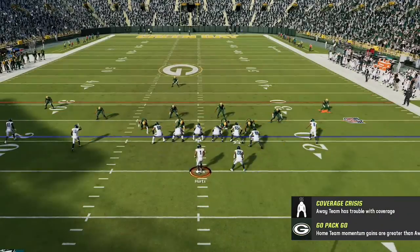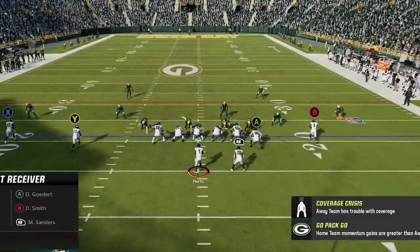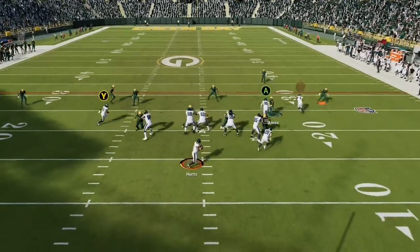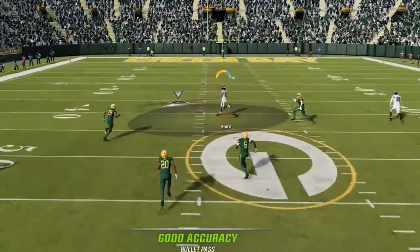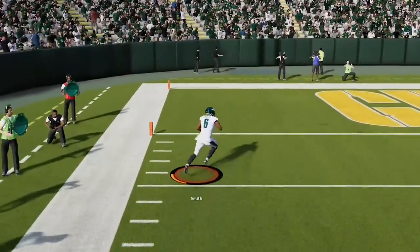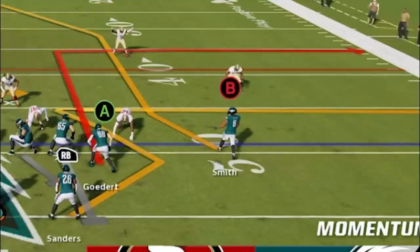Against Cover 2, this play doesn't need any adjustments. It's a natural Cover 2 one-play touchdown because you already have a corner route which pulls apart the safeties, so you can just run this play as-is and wait for the receiver to split the safeties. But to make it even better, all you have to do is streak the tight end to pull the strong safety back and this route will get even more separation. Just wait until he gets inside the safety, then bullet-pass lead up the field. This works the exact same way against Cover 2 Man, as the receiver is close enough to the line of scrimmage to avoid being matched by the cornerback.